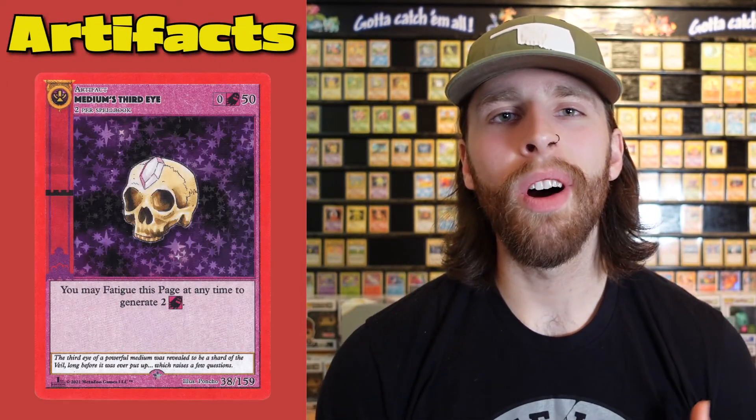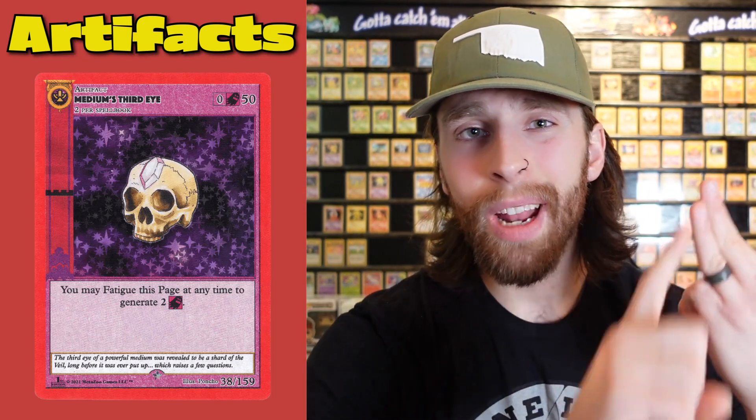Spells: when you contract a spell it is immediately resolved and goes into the cemetery. Potions are zero cost to contract and have similar effects to spells — you immediately use them and throw them into the cemetery. Artifact pages are really cool — you can use them to power up certain beasties, generate more aura, and all sorts of things. Artifacts have LP so they can be attacked, which isn't great, so you want to use them early to get a head start. Artifacts can also have traits, abilities, and powers that you can use.